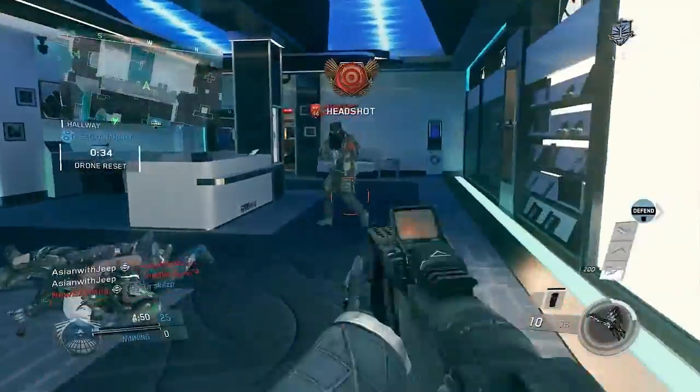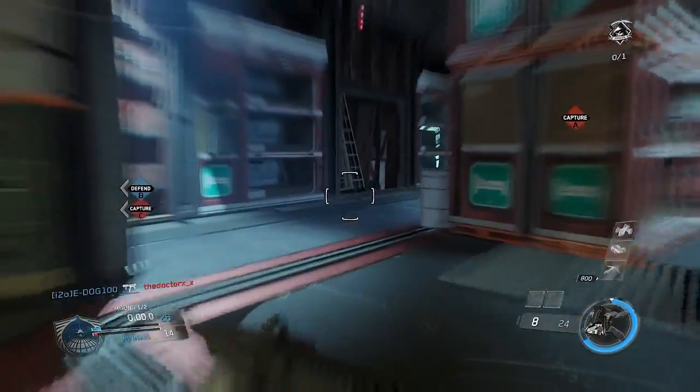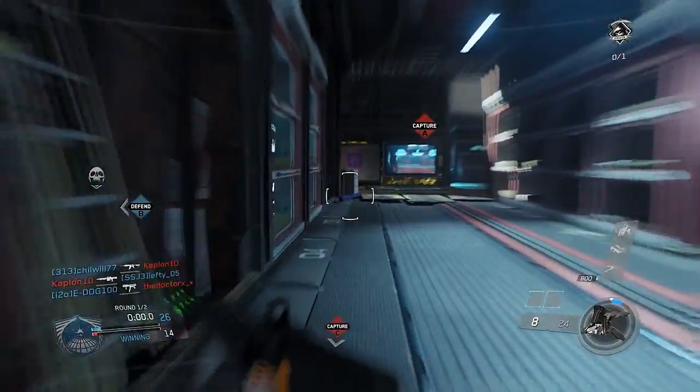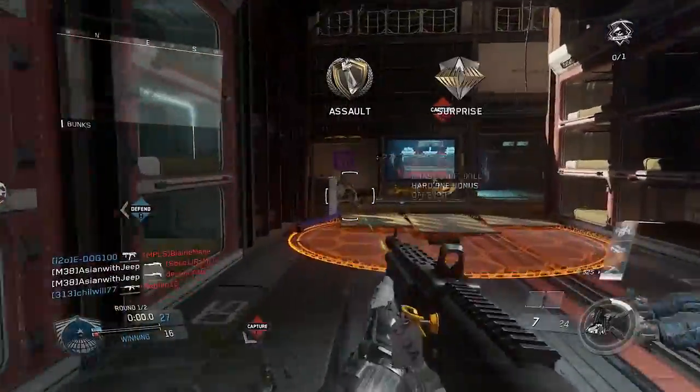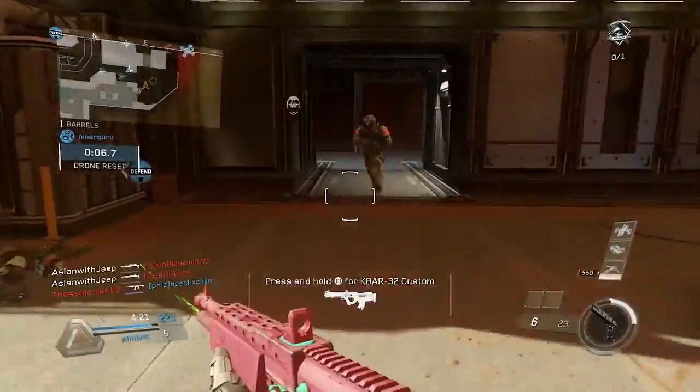Any payload that allows you to stay hidden is useful to surprise enemies with superior positioning. The FTL's Faceship and Phantom's Active Camel are useful to help you get behind enemies more easily. For perks, Ghost, Momentum, and Gung-Ho are essential for speed and stealth enhancements.